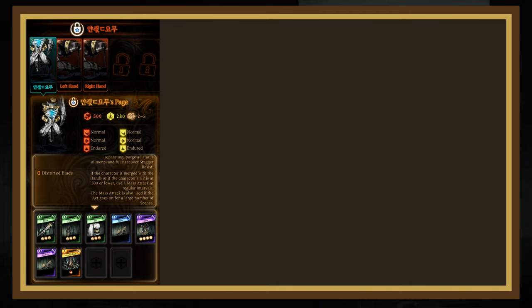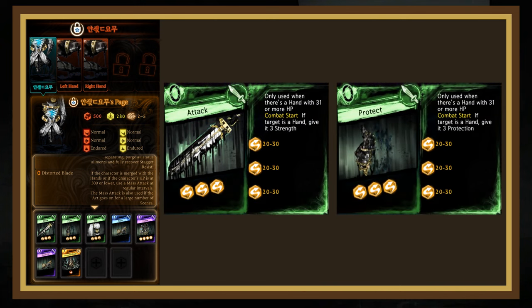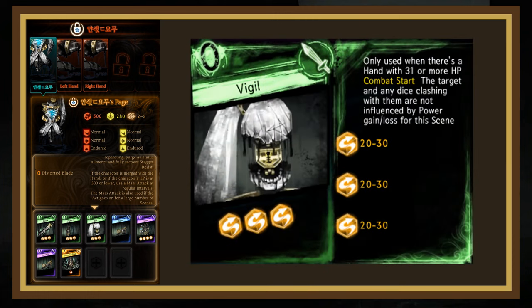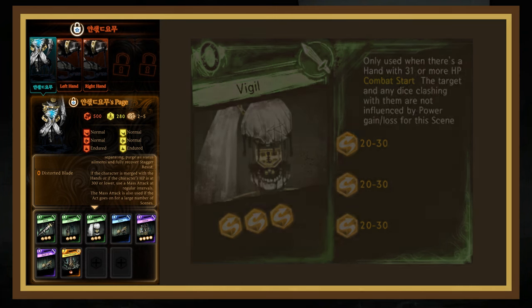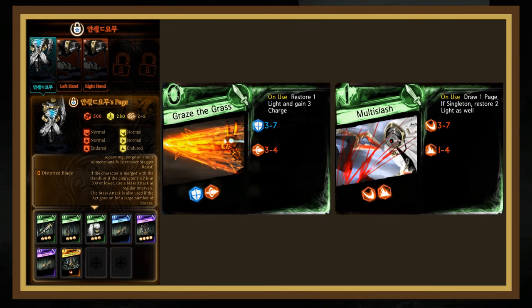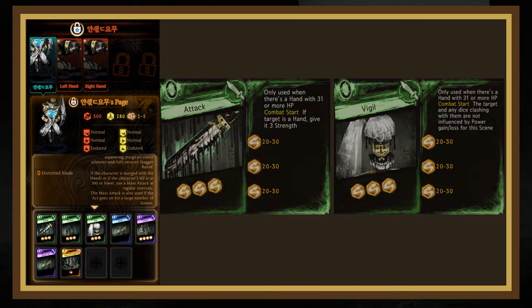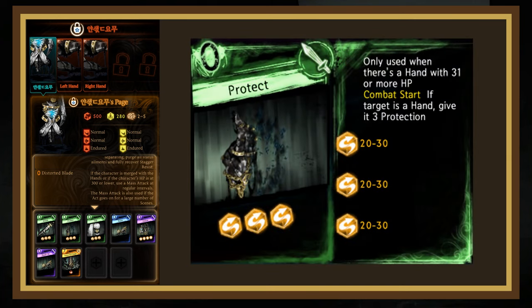In this phase, he has 3 pages, all consisting of 3 20–30 evade counter dice, differing only in their effects. Attack and Protect both target the hands, providing 3 Strength and 3 Protection respectively. Vigil targets one of the librarians and power-nulls them for the scene. I'd recommend using utility pages to redirect Strength for sure, and redirecting Vigil if it's targeting a librarian who needs power boosts to win clashes like Miongist Gebra. Protection is annoying, but focusing on the unprotected hand is usually the better use of resources.